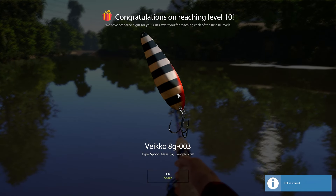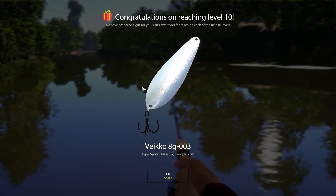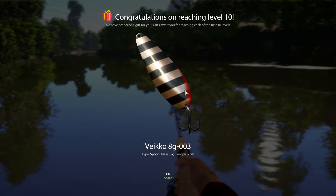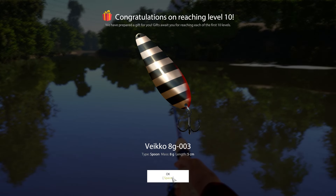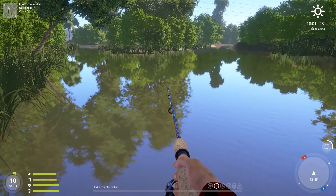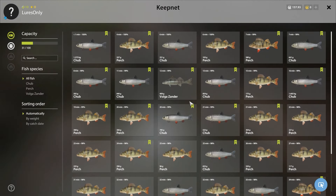This looks pretty cool. I think we could use this to catch some pike or perch, because this spoon seems to be quite tiny, only 5 centimeters. So this could be good for perch and pike. The keep net is looking pretty juicy, and we have a very, very good fish on.